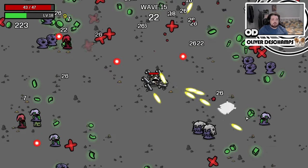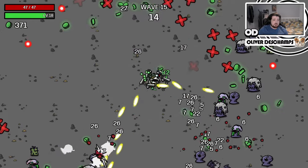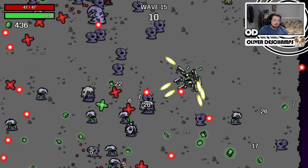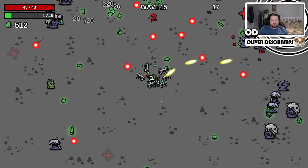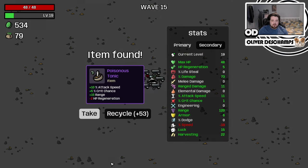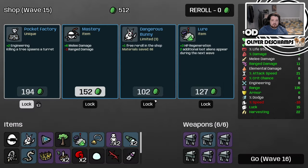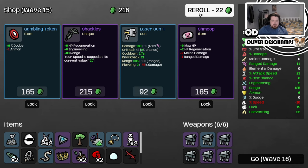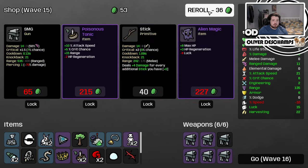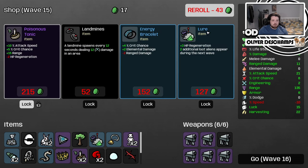We learned from the first time around — the first time we moved too much. This time, barely moving at all. We just need to make sure we get the money, because we're not actually getting the money, and if I don't get the money I can't buy the upgrades I sorely require. Our HP regen is really starting to fall, which is not great. But more damage, more good.